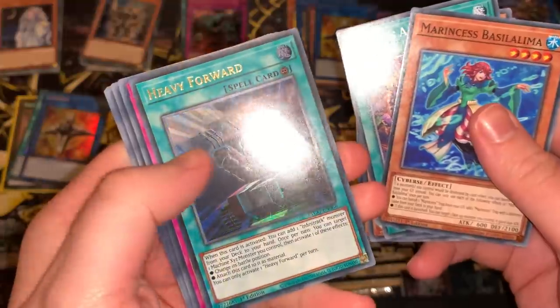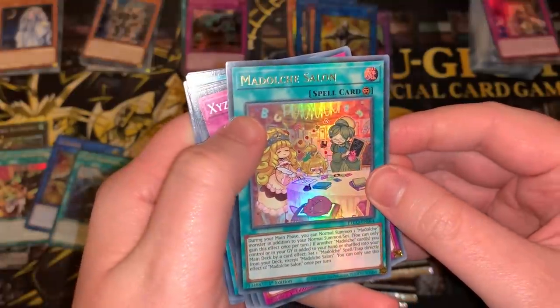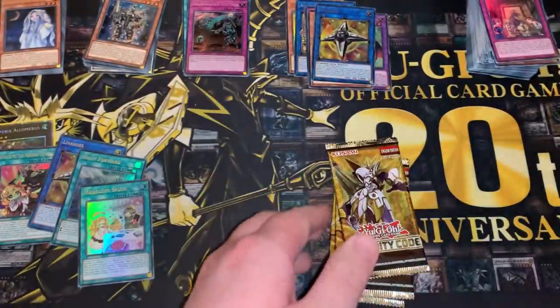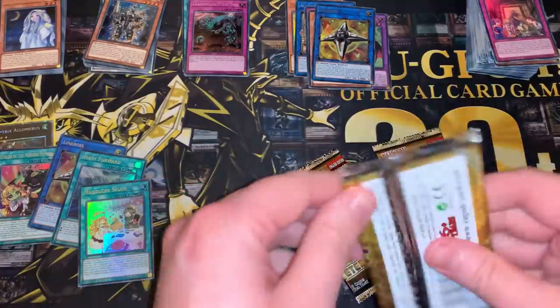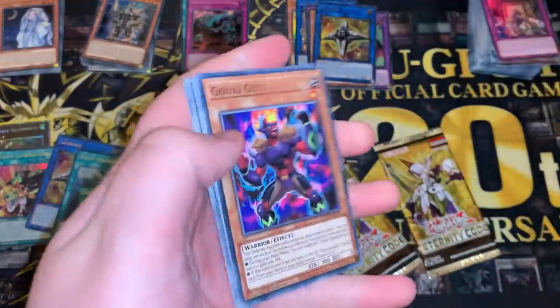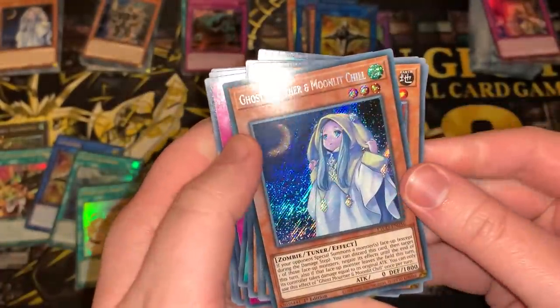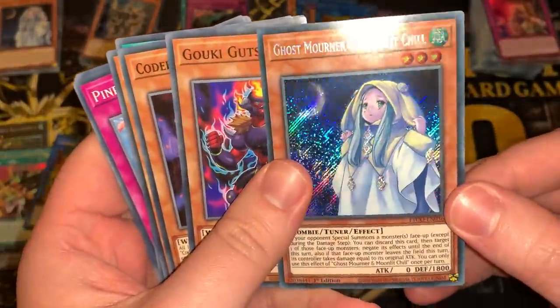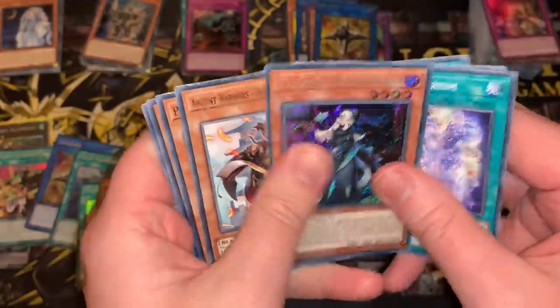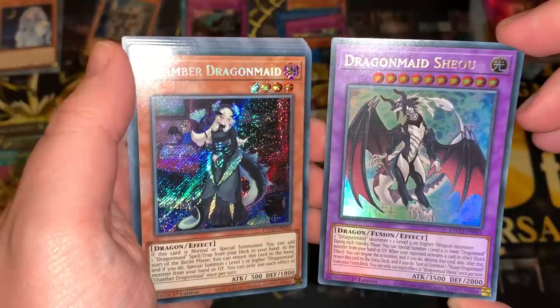Another Emblem of the Plunder Patrol Ultra Rare, Linkross again, Heavy Forward again — I think this is the worst Ultra in the set, honestly. Medolce Salon — four Ultras and we still haven't pulled any Secrets, with three packs left of box five. So we should get back-to-back Secrets here or something. Ghost Mourner and Moonlit Chill — our second one of that new hand trap. Back-to-back: Chamber Dragon Maid Secret Rare, to go with Dragon Maid Xiao. Box number 6.